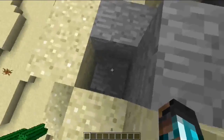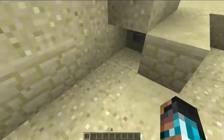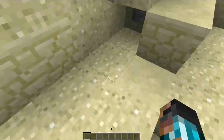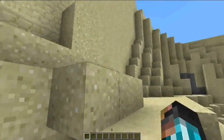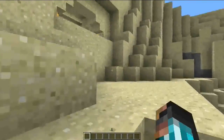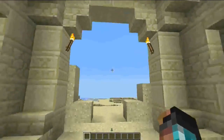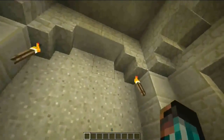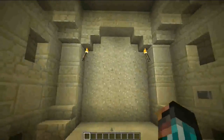There's a pressure plate right here. We go ahead and step on that — this sand block goes down revealing a button. We press that button, and when we press it the sand block comes back up, making the button go away so you can't see it, and it's gonna open the door. The wall repositions itself back up, and this is if you just want to go back out again.